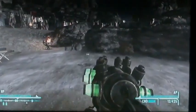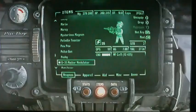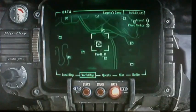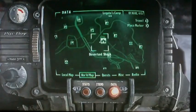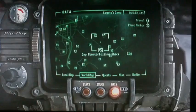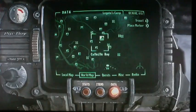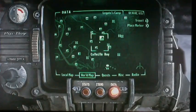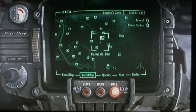Anyway, the Q-35 Matter Modulator — the powerful plasma rifle. This weapon is found at the RepConn Headquarters.